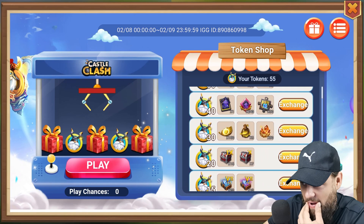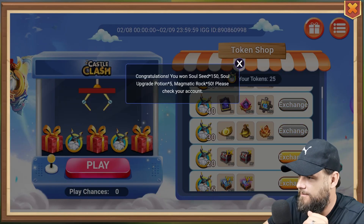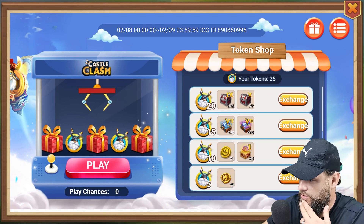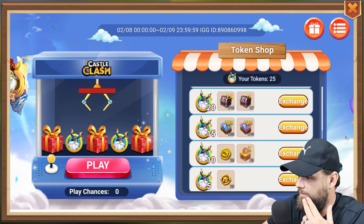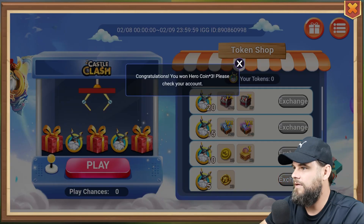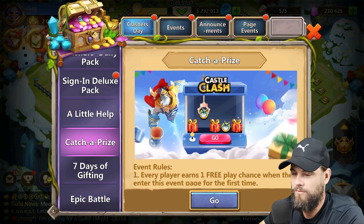We're definitely grabbing this pack right there — I've got 25. Grab these two packs. Bam, bam! And then I've got five left over. That wasn't a bad opening. Seven days of gifts — I forgot about yesterday's gift. I really need to get to day seven.